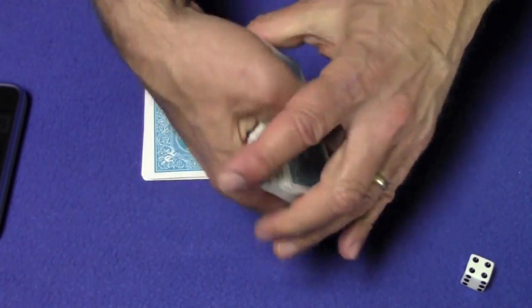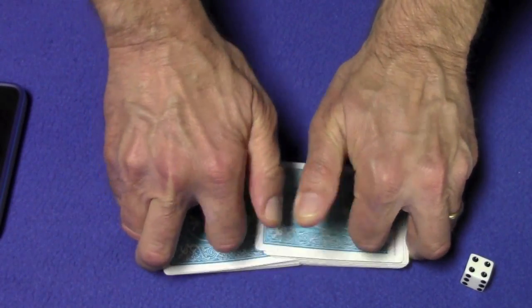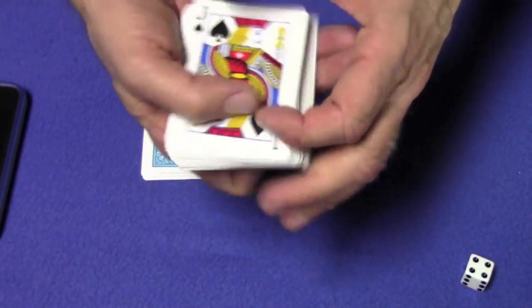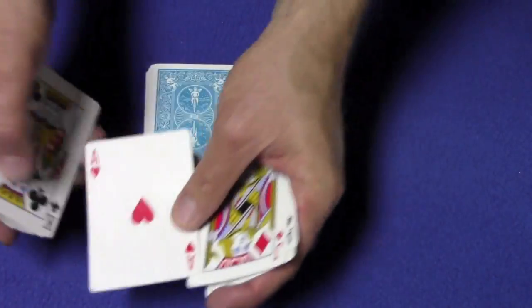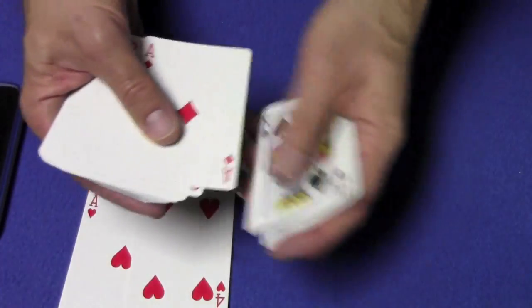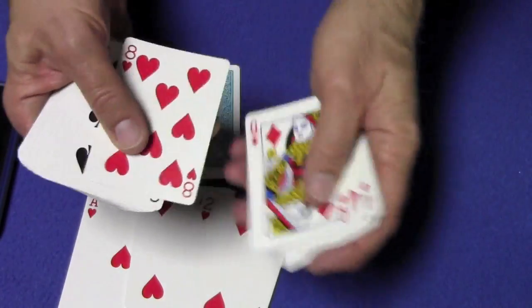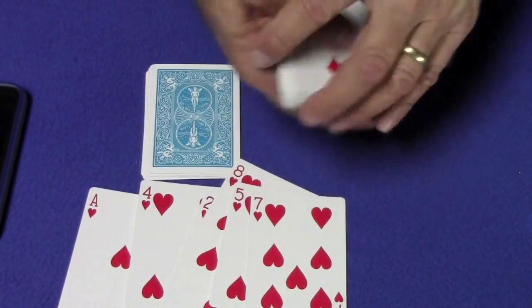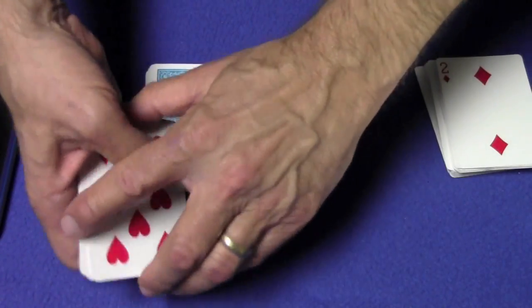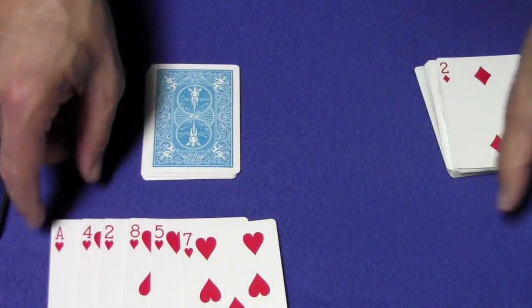There's the first riffle shuffle and there's the second riffle shuffle. Then you say, 'All right, let's take the first six hearts we come to,' and it will always be ace, four, two, eight, five, seven.